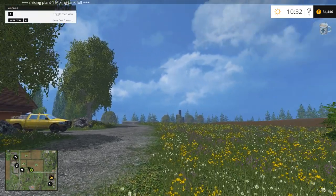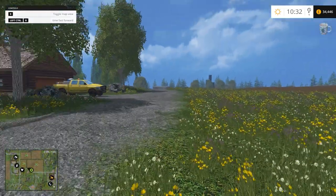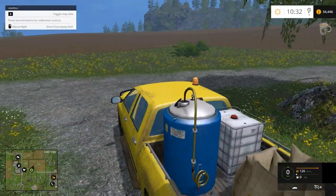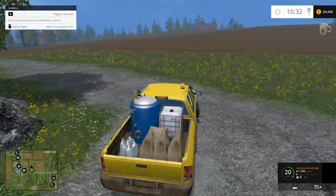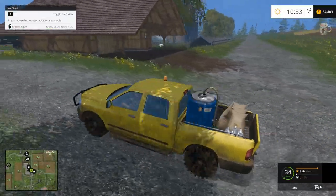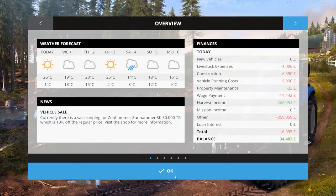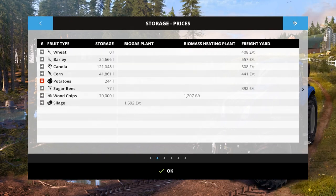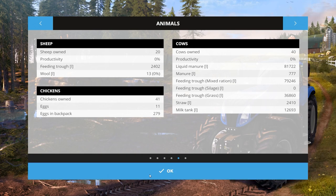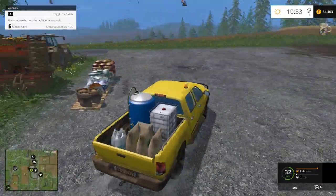Hi guys, welcome to Farming Simulator 15 with me, Tea Belly. We're on episode 51. I've got everything ready to be accelerated so we can start harvesting again. I did manage to figure out how to feed the sheep - I just took my grass trailer up there and that seemed to work, so hopefully we've got productivity up. Let's have a quick look around, make sure everything's been done.